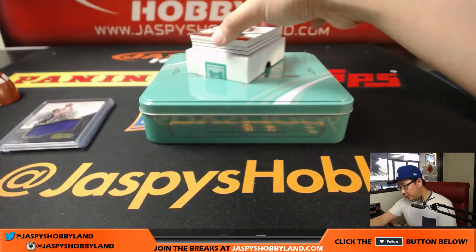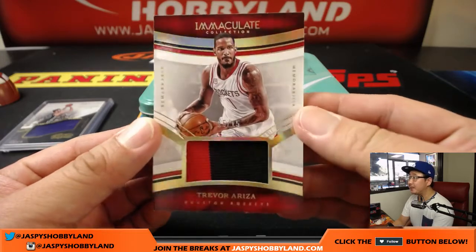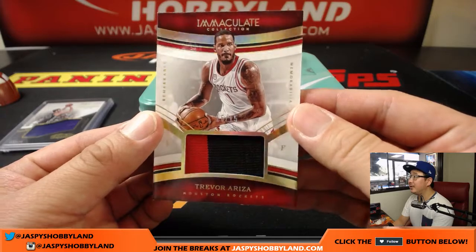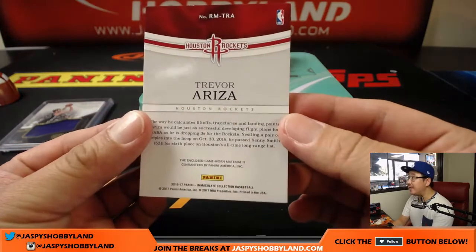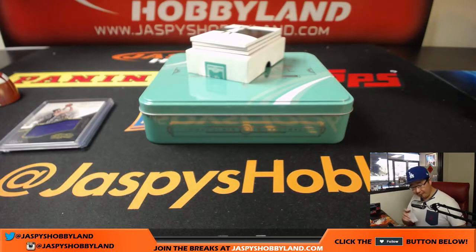Next one is a two-color patch of another former Laker, Trevor Reza, and that is 15 out of 15. That's remarkable memorabilia in this set — Rockets edition. Number five is Brent. Brent with that relic.